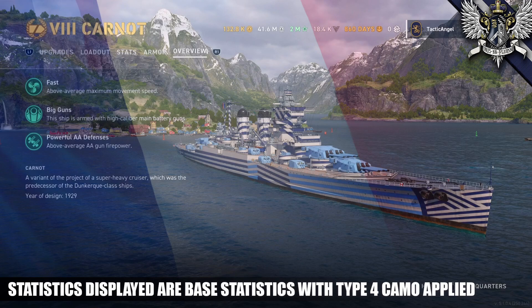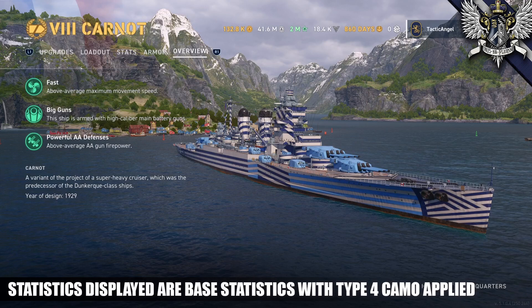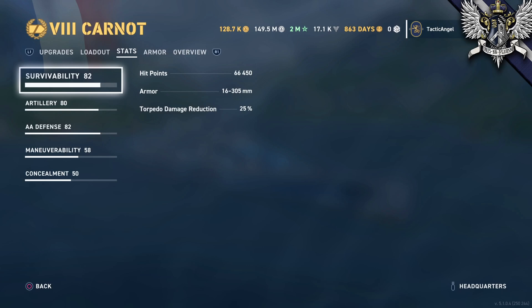As we jump into stats, there's no real good ship to compare this to other than maybe Kronstadt, and it's a poor comparison even at that. For survivability, the Carnot has a ton of hit points — 66,450 HP — reflecting her battlecruiser or super cruiser roots. It's more than every other Tier 8 cruiser, more than any Tier 7 or legendary cruiser, with the singular exception of Kronstadt. The 16 to 305 millimeters of armor also looks pretty good.